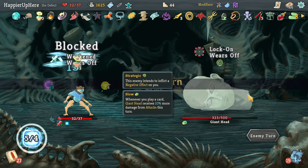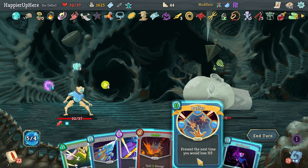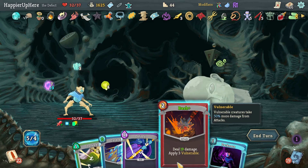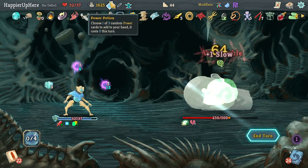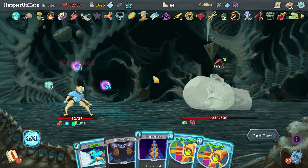I'm dealing damage a little slowly and I'm a little worried. White Noise gives me a buffer which is useful although I do have two Regrets so that might not be great. Let's do Darkness, then Defend, Defend, Bash, and Cold Snap. I wonder if I should drink another Power Potion when I have a full hand with the Mummified Hand.